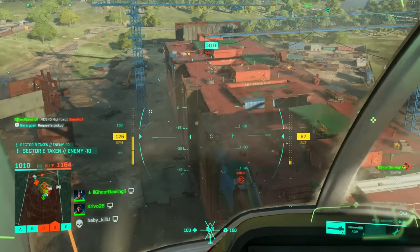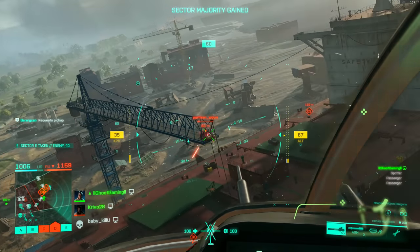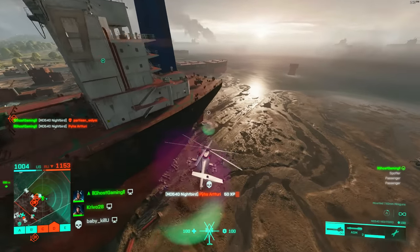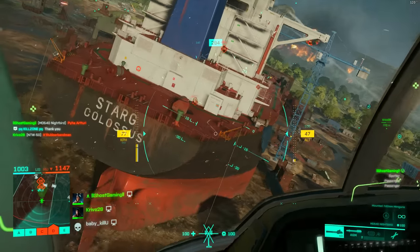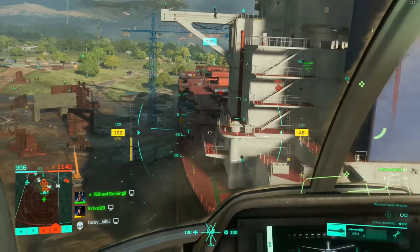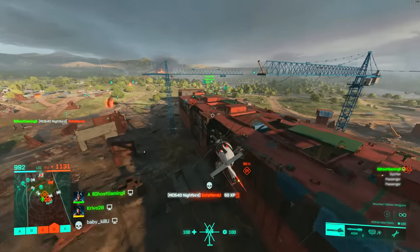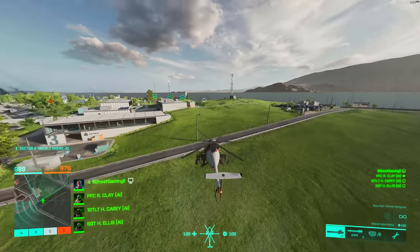When it comes to maneuvering, your left stick or keyboard controls the throttle, while the right stick or mouse controls pitch and roll. Whenever moving, you're going to have to use a combination of all four planes of movement to make the helicopter do what you want. In general, I recommend keeping your camera in third person mode whenever moving, and only switching to first person whenever you need to aim at a target.